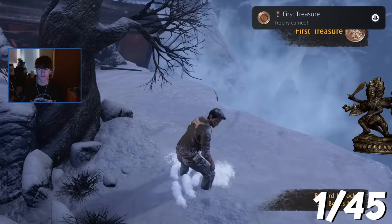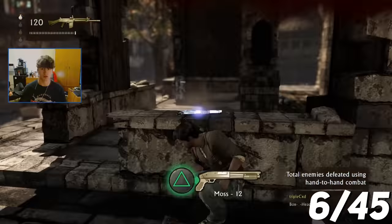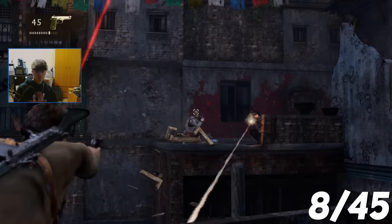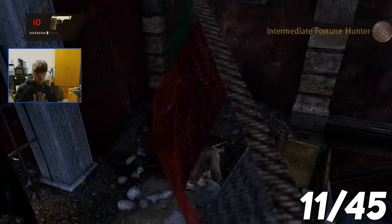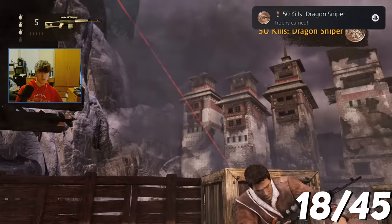Moving on to Uncharted 2 — this was the longest game out of the three, as it had 26 chapters compared to the other two that only have 22. Another change is that there are now 100 treasures instead of the 60 in the previous game. The trophy list remains similar, so my goal was the same: beat the game on crushing and collect all treasures in one go.